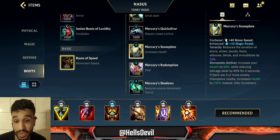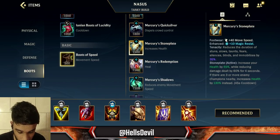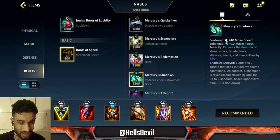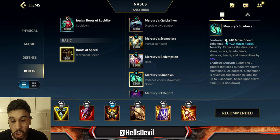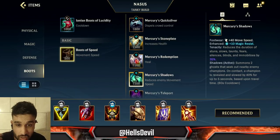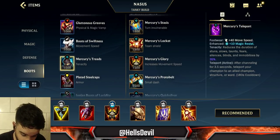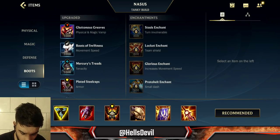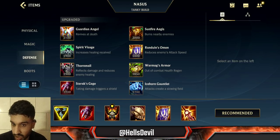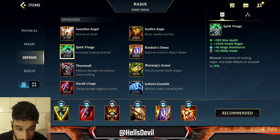I never go for Sunfire Cape on Nasus because I actually want to carry the game — with Sunfire you're going to be dealing less damage, so don't go for it. Shadows enchant could be interesting if the enemy doesn't have a lot of mobility abilities like flashes or dashes, but if they're just really fast, Shadows could work too. Generally I recommend Glorious Enchant. For your third item, always Dead Man's Plate unless the enemy has a lot of ability power — in that case you can go Spirit Visage, which is really good on Nasus because his passive already has a lot of healing, and this increases it by 30 percent.